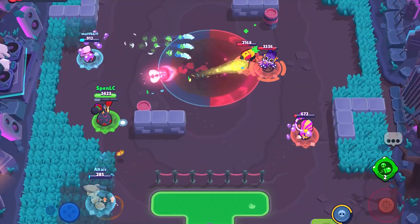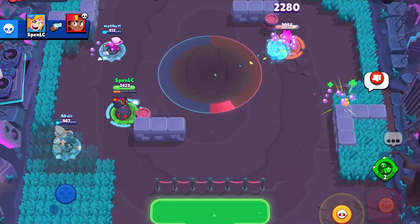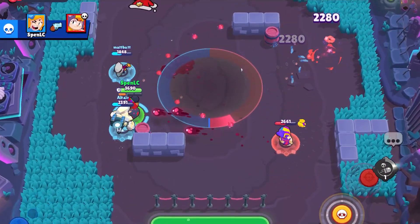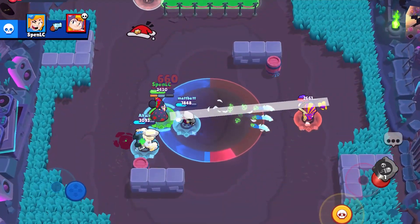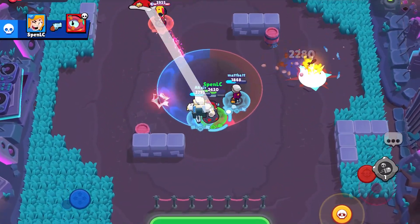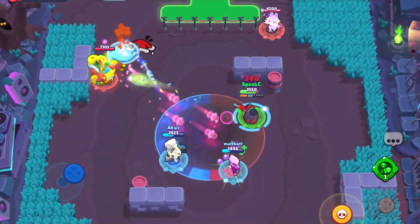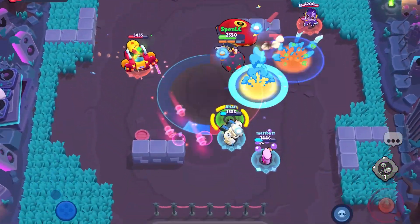Next up we have Piper's star power called Snappy Sniping. With this star power, every single time you hit a shot you get 0.4 of your ammo back. This is really good because Piper has one of the slowest reload speeds in the game. Whether you hit an opponent, a spawner, or a turret, you're going to get 0.4 of your ammo back.